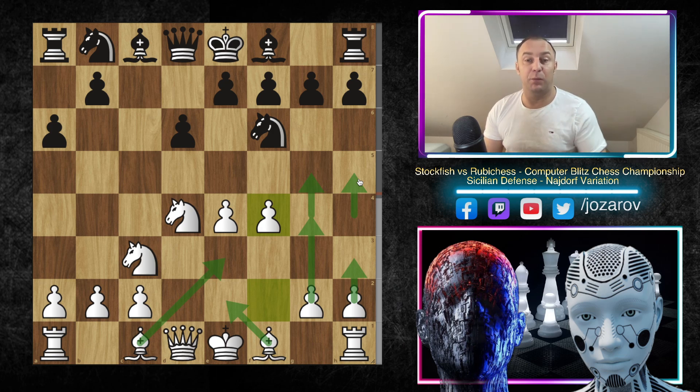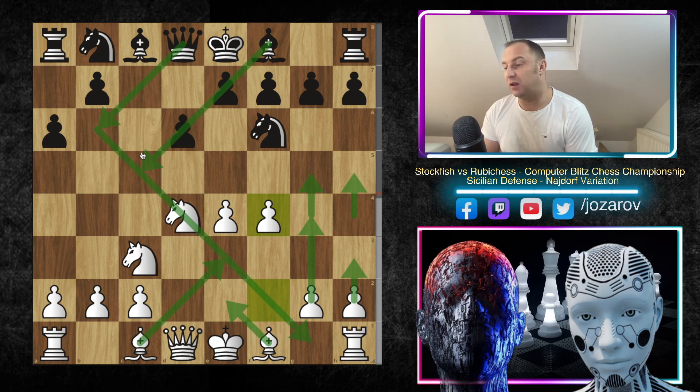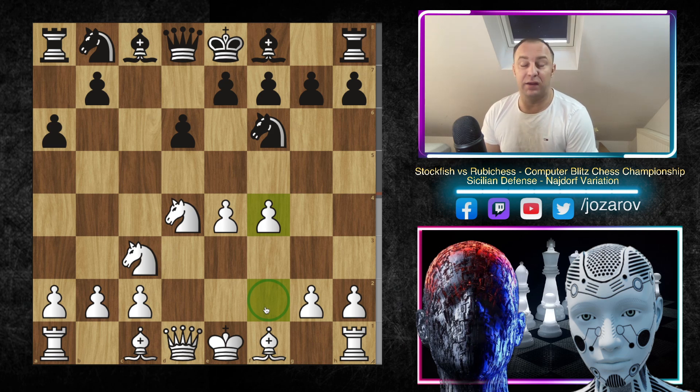We want a beautiful expansion on the kingside. The idea is clear, but the problem in these particular lines is that you're vulnerable a little bit on dark squares. Your opponent could try something like Bishop to C5, Queen to B6. The problem is this weak F2 square — F2 is the main target here for Black.